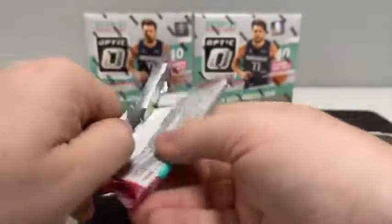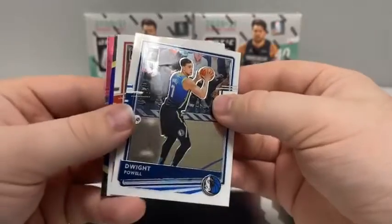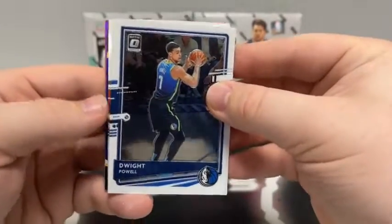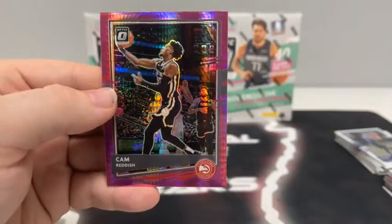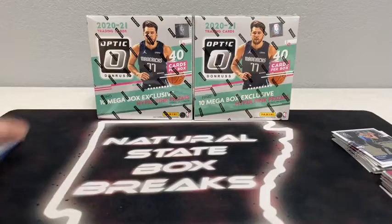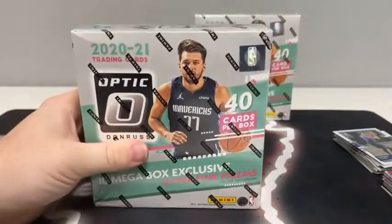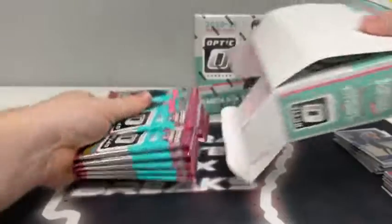Last pack of Mega Box number one. Got a purple prism coming up — there's Dwight Powell, Pascal Siakam, and our purple is a Winner Stays of Jason Williams for Miami. And we've got a Pink Hyper of Cam Reddish for the Atlanta Hawks. Not a bad first box — got a couple nice rated rookies, especially for Boston: the Nesmith Pink Hyper and the Peyton Pritchard Silver Hollow. And here is Mega Box number two.